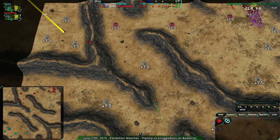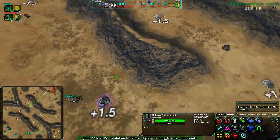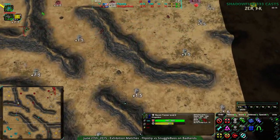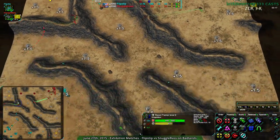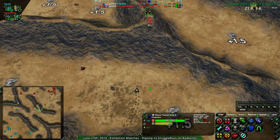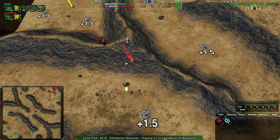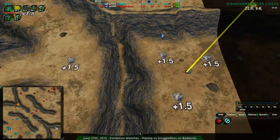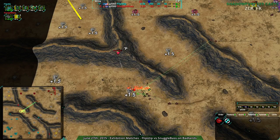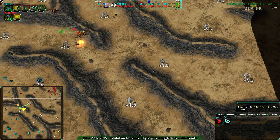Snuggle base is going for a defender, not radar — no radar whatsoever. Flipstep is continuing to build up their economy but also not going for front radar. Neither player has front radar. With the defender coming up and the first pyro now revealing itself, snuggle base has revealed they're trying to defend the bottom right corner, but now they have to work much harder to defend the top left side.